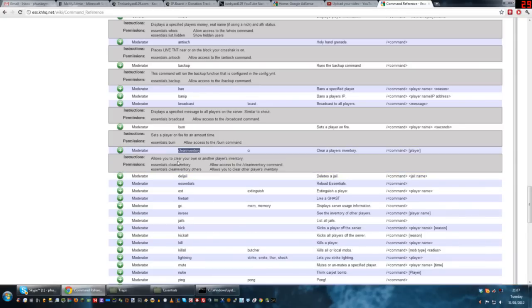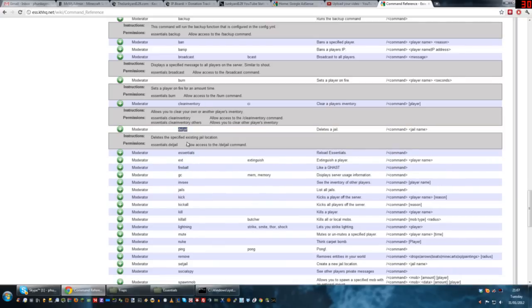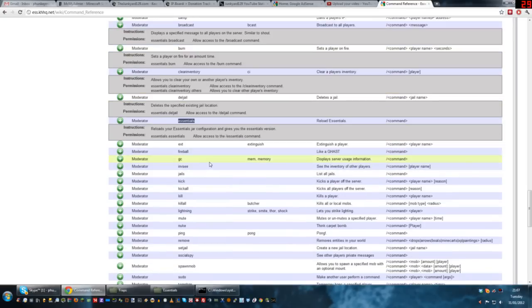Clear inventory or CI — slash CI clears your inventory, or slash CI space username clears somebody else's. Del jail — slash deljail space jail name deletes that jail. If you do slash essentials reload, it reloads the configuration file. So if you make a change within the config you don't need to restart the server — you can do essentials reload to reload that config, which makes it a bit easier.